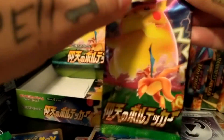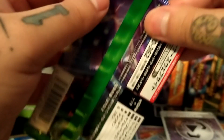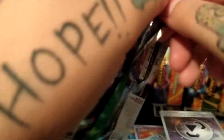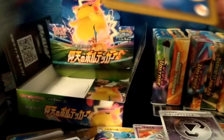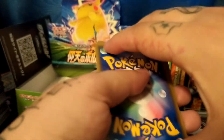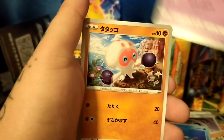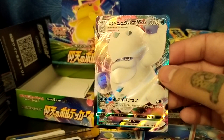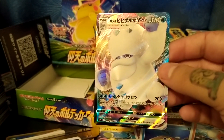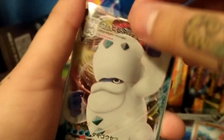Let's see what we can get — cargo, looks like a drone. There we go, Fong, and an energy for the rare. Alright, down to the last two packs. A choke — and oh, there you go again! Charmeleon VMAX. Looks like this is the most common card — it comes out a lot for VMAXes, which I've noticed.